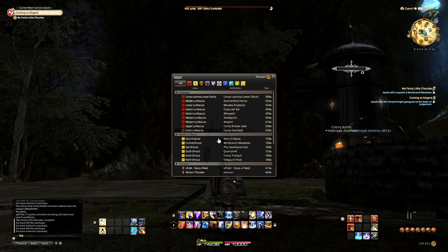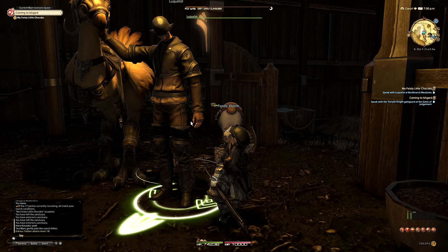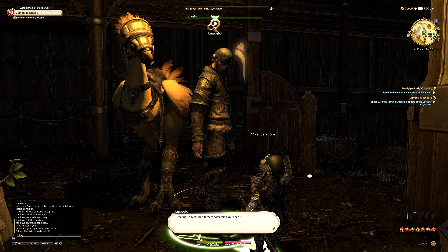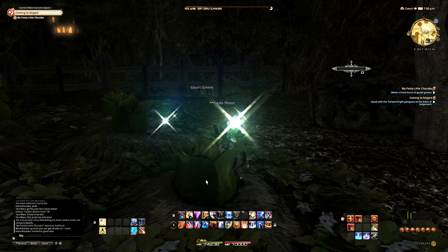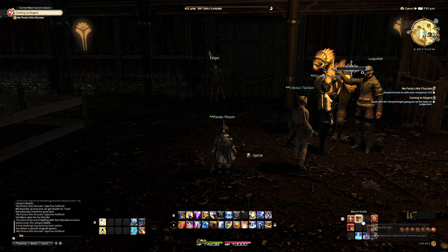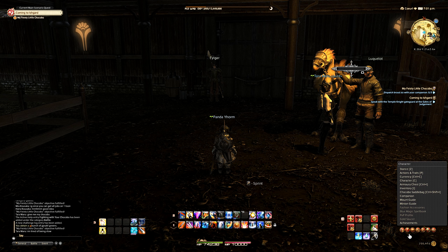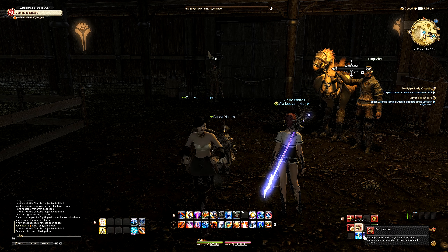After that it's pretty straightforward. You're going to head over to the Central Shroud area and speak to L'Qualat over at Bent Branch Meadows — there should be a crystal right there. It's pretty much just gather up some greens, deliver it to the NPC, and then bring out your Chocobo Companion, which should be under the character tab in the bottom right-hand corner by default — there should be a companion button right there.